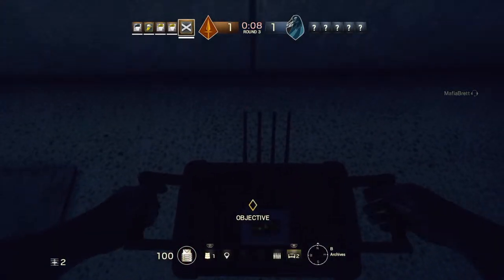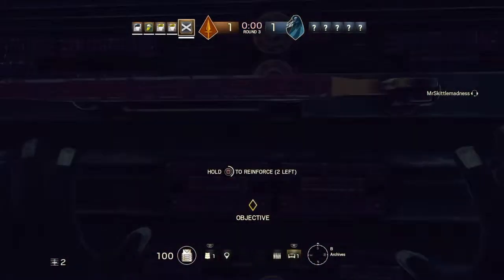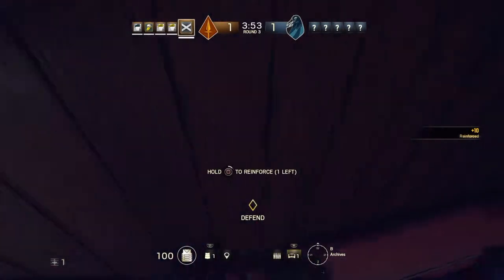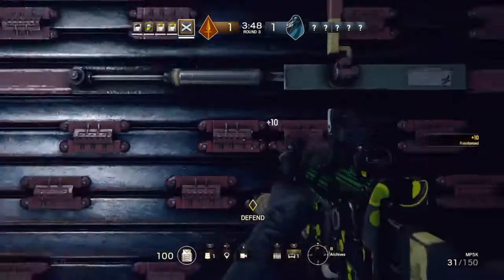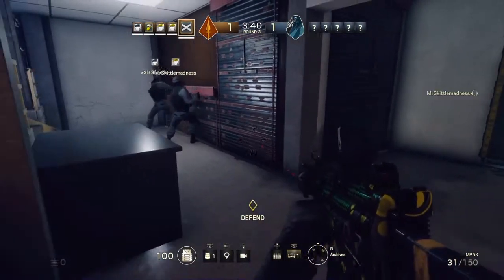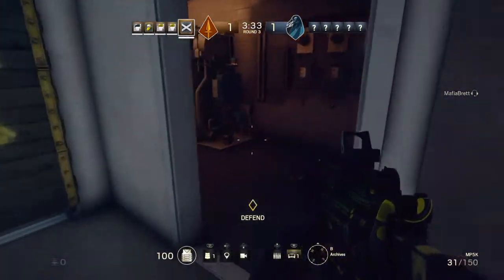I'll tell you where to put the steel walls. We want a steel wall here, and then a wall for the mission here. When you look at the wall, you should be able to hold square and put a steel wall up. If you've got a main character, you can do two of them. If you've only got a recruit, you can only put down one.